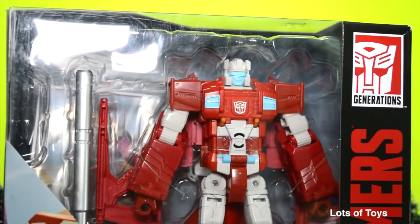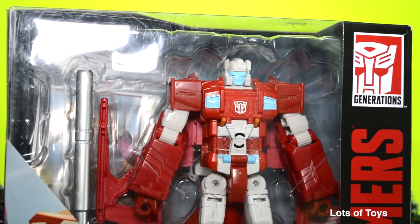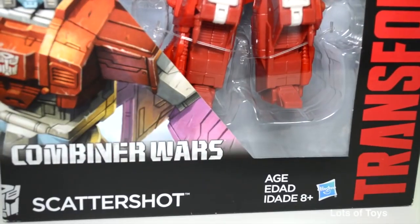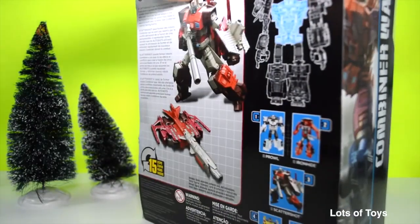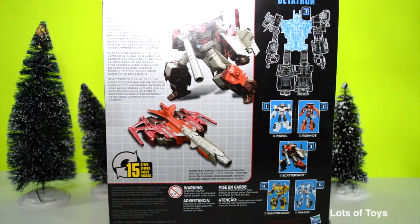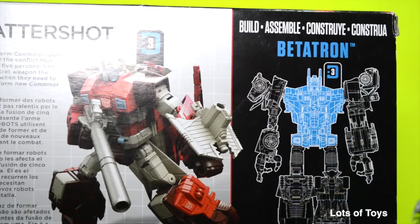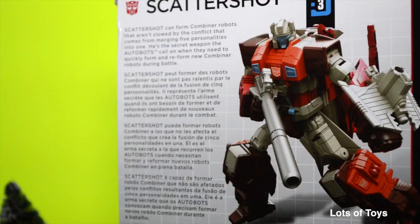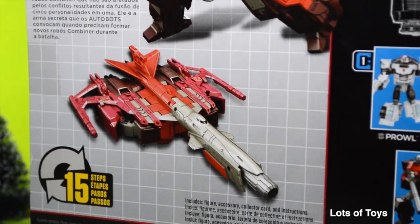Check out this fun Autobot — this is Transformers Generations, it's a Combiner Wars robot and it's Scattershot. He does convert and becomes a ship. He also combines to form Betatron; he's actually the main body part of Betatron. He's an Autobot — not a Decepticon — he's a secret weapon the Autobots call on when they need to quickly form and reform new combiner robots during battle.